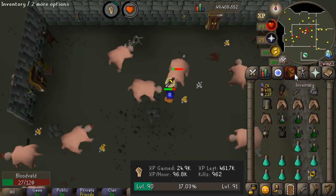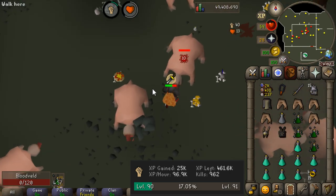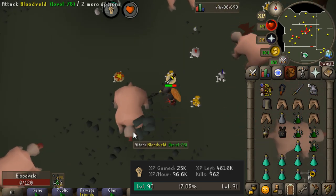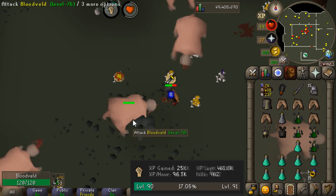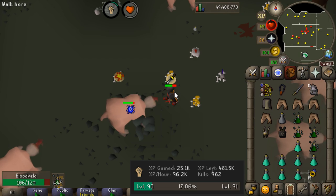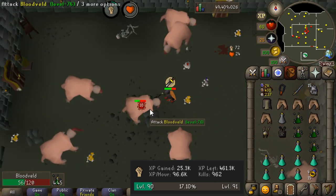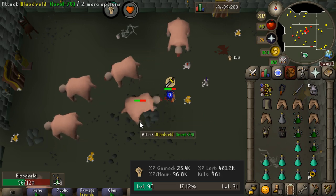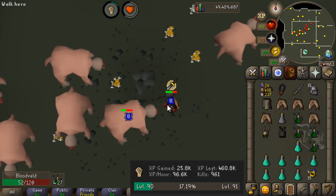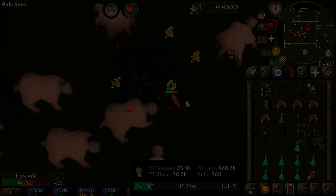To wield the set you only need 60 attack — the exact same as the dragon scimitar — except you don't need to do any complicated quests. There are no quest requirements; you can buy it directly from the Grand Exchange as soon as you get 60 attack. I would seriously recommend buying this set if you're looking to train strength. It's easily worth the 5 million GP as we're getting very close to 100k strength experience an hour.